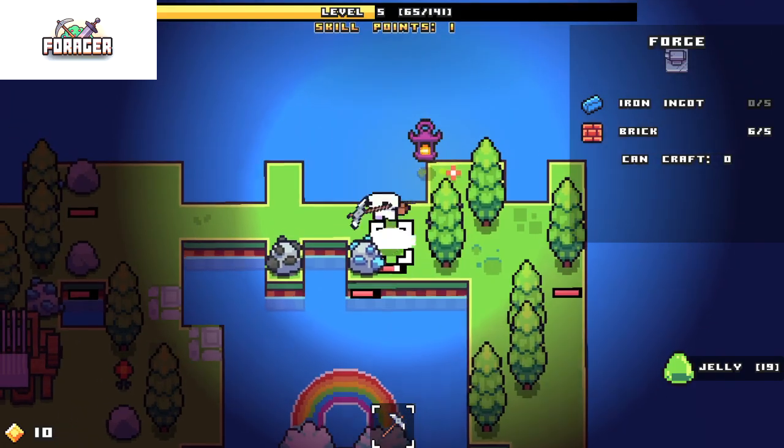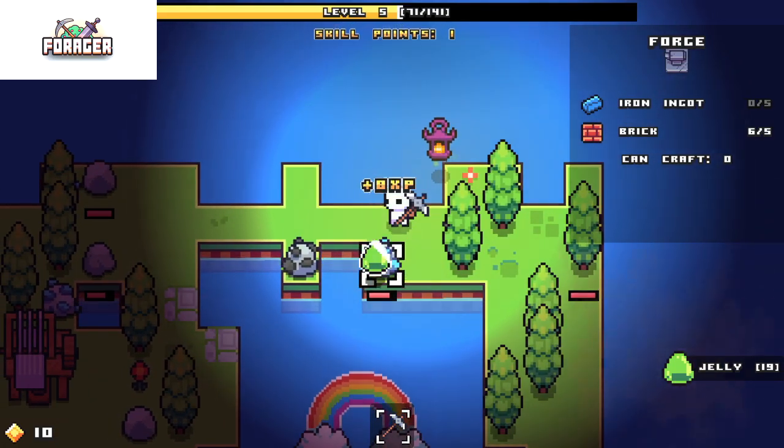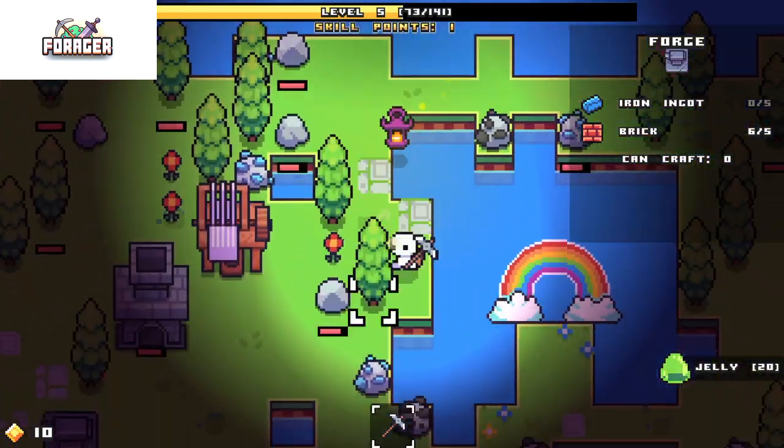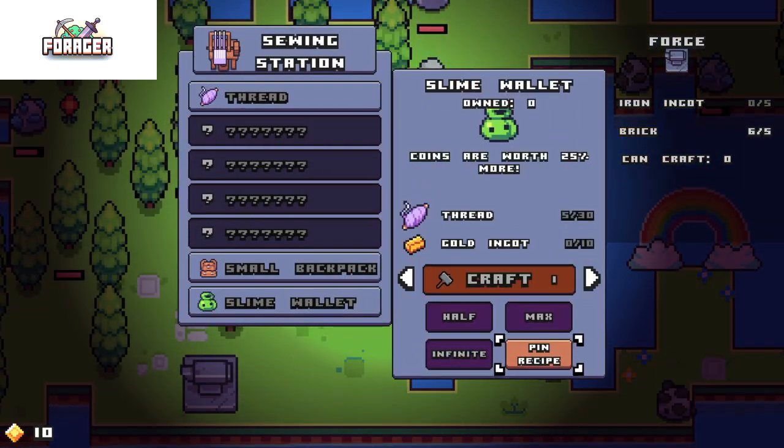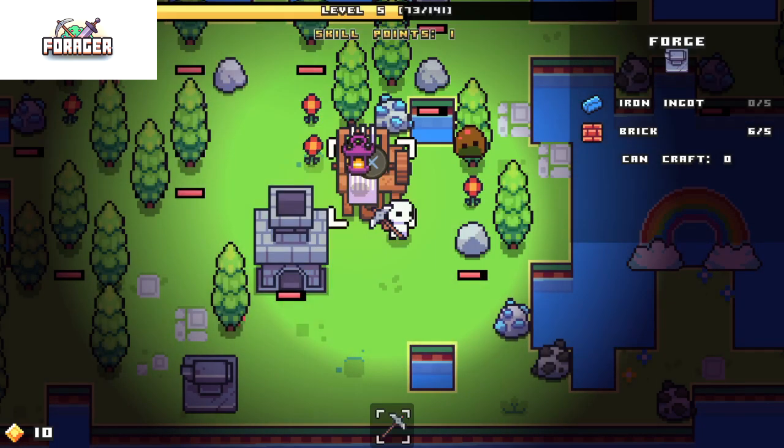Either way, I crafted a key. Got this lantern. Now I'm trying to make this - 25% coins are worth 25% more. You know what that means.